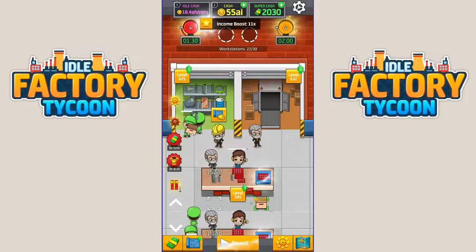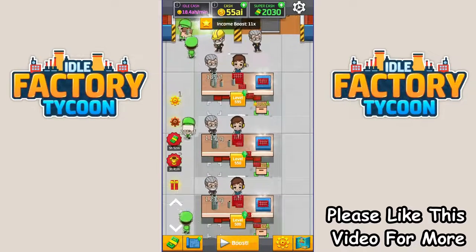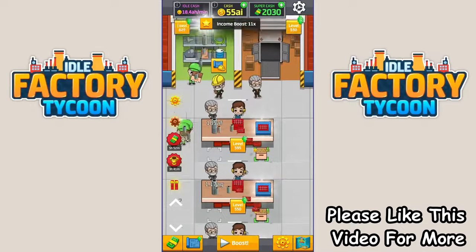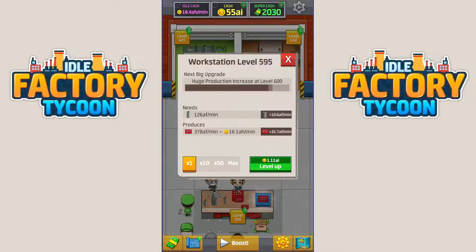Greetings and welcome back to Idle Factory Tycoon. We're in the General Factory and that's where we're going to be today. I've actually made a lot of money here - you might see I pushed that one up to $5.95. I could probably get it the rest of the way. It definitely increased the idle cash number, so let's see what five more very expensive points will actually do.